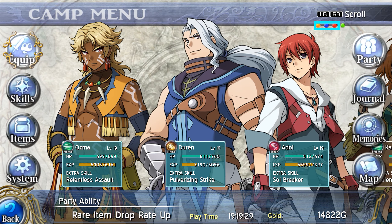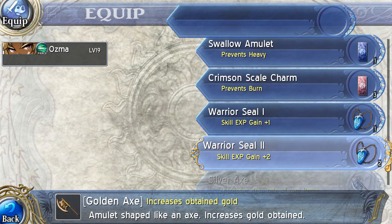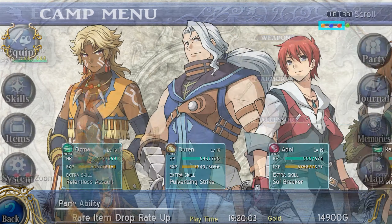How are we supposed to fight you guys? Wait, you're weak to Pierce? Hold on, let me switch you out with Ozma. Yeah, you guys are no match against Ozma, huh? He's better at underwater fighting than Karna because he actually has range underwater.